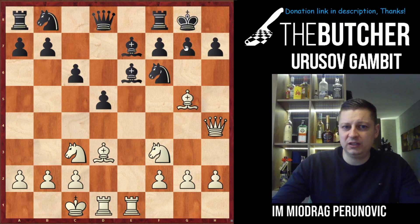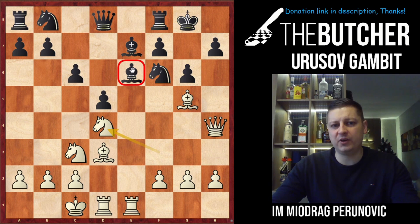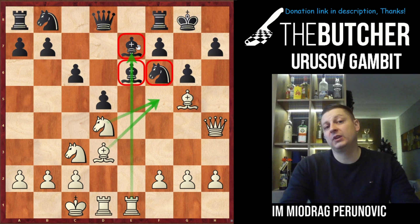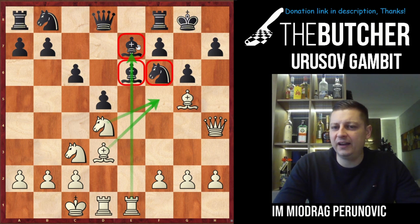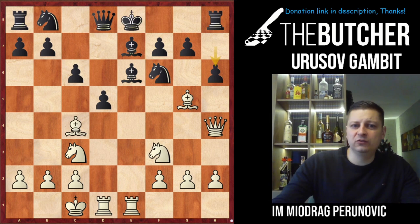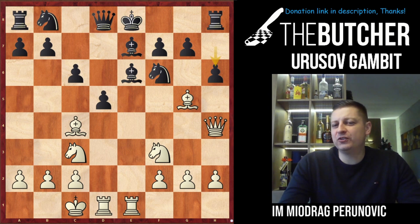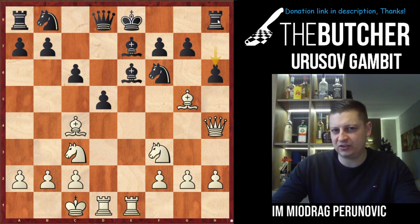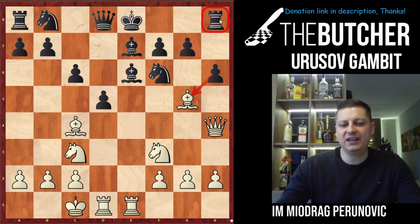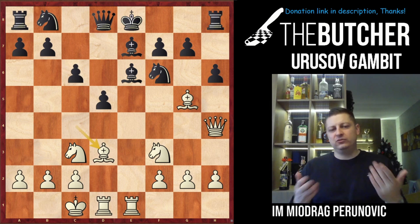After castles bishop d3, they can go with g6 — that shouldn't be a problem because we play knight to d4, pressuring the bishop on e6. In some lines go with knight f5 or bishop f5, and go with rook e7 attempting to take on e7 and f6. That's what I like about the Urus Gambit Accepted — it's full of nice attractive tactical possibilities. Apart from castles, they can also go h6 — it reminds me of the Scandinavian Portuguese with reversed colors, where Black goes bishop g4, queen h5.